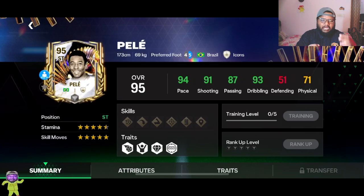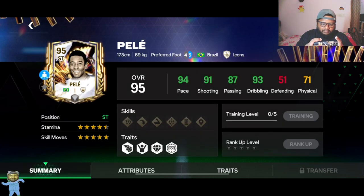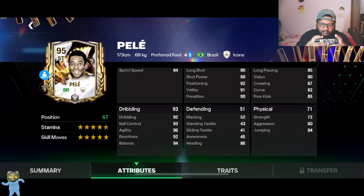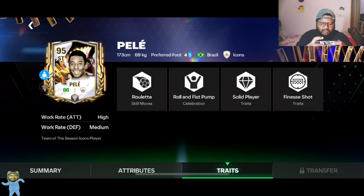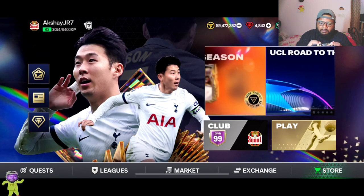Looking at the card — for a free card I would happily take this, but if I got this out of an exchange or from packs I would not be very happy with the stats. He has only 91 shooting and 94 pace, which is quite weak. But for a free card you can't complain — he has four-star weak foot, five-star skill moves, and some other stats look really nice. I don't see many Pelé cards; including this one there might be two or three.